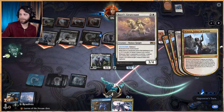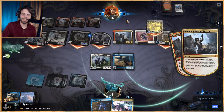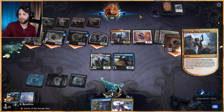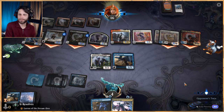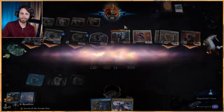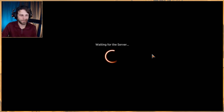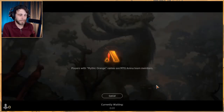We just have to hope they failed to find — okay, they didn't fail to find. Boros Reckoner, Basri's Lieutenant — this is a sweet deck. I have seen quite a lot of Winota decks that are very very good, so well done opponent. That was just awesome. Alright, let's move on to game two. I don't know that we could have done things terribly differently — I think they just had a powerful deck and we just couldn't beat it.